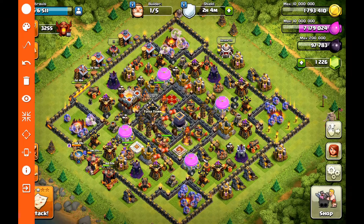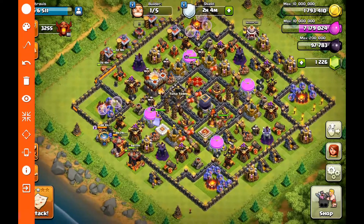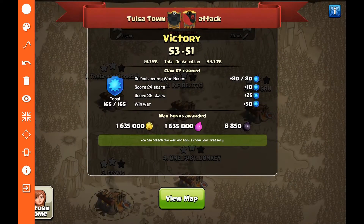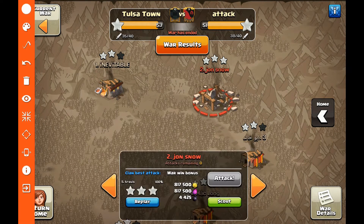What is up guys, welcome back to T-Town Raids. My name is Travis and today we are going to talk about how to use bowlers at Town Hall 11. These are both going to be mass bowler strategies, but let's go ahead and jump into the walkthrough and I'll show you both of them. The first one, in my opinion, is the easiest to do and has the higher percentage three-star chance of the two strategies.